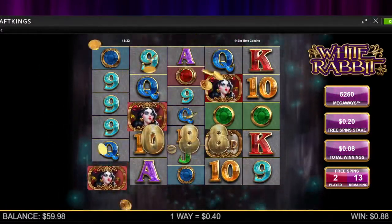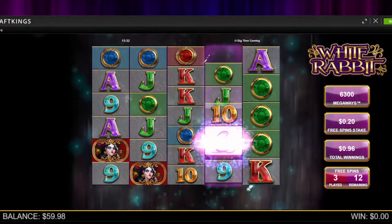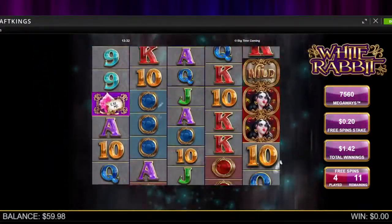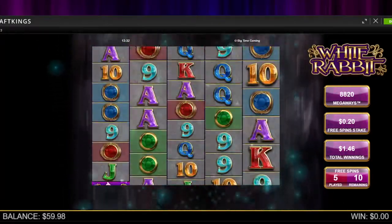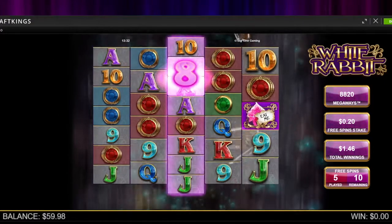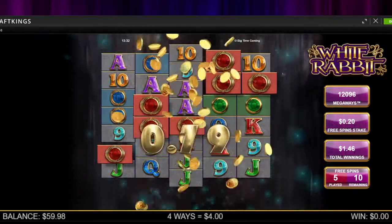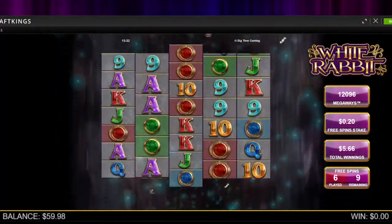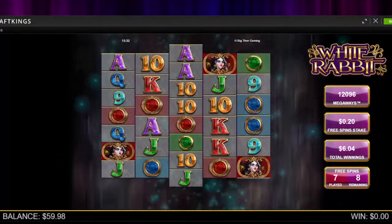Bonus one. As you guys saw previously, we need cakes to start expanding the megaways — not the best start, but if we get cakes, it doesn't matter. At least one cake per spin is basically essential for this bonus. We got a slow spin with reds and a couple of cakes. Two cakes per spin is a great rate; three or more is pretty uncommon. $4.20 for the memes. Remember these are $20 buys, so we need to make $20 just to break even.